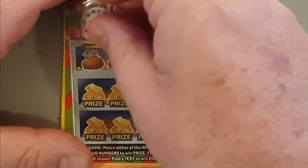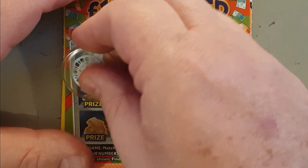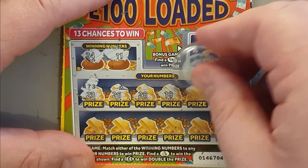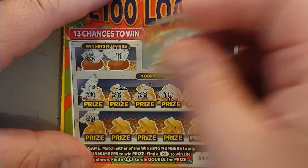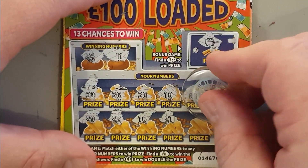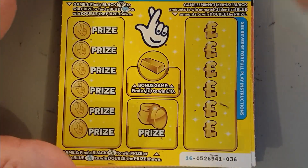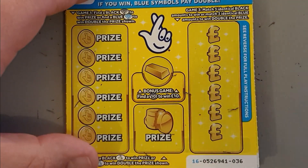All right, Pot a Gold. £24 and £11 — come on, just one of them. £23, £26, £28, £18, £1, £6, £29, £22. We've got £16 and £21 — come on, let's have a match please. £14 and £39. Two duds. That's not great, is it?